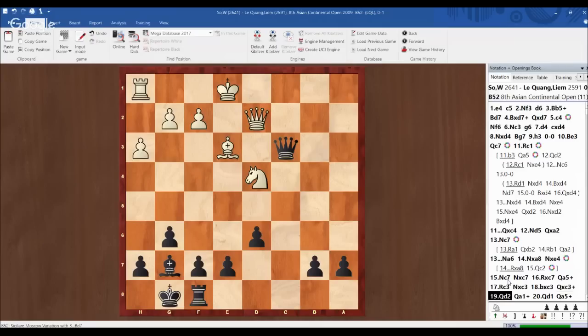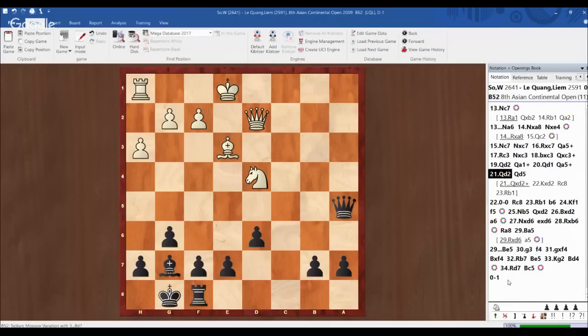After knight e4, knight c7, knight takes c7, rook takes c7, I have queen a5 check. This endgame is very good for me — I'm a piece down but I have four pawns for that, which is very good compensation. Queen d2 — I didn't want to exchange the queen, so I move my queen to e5. If I exchange on d2, his king would be active in the center — king d2, king d3 — that would be okay for white. So I forced him to castle and played rook c8. If now he plays knight f3, I would be happy to exchange the queen, because the king is farther from the center.